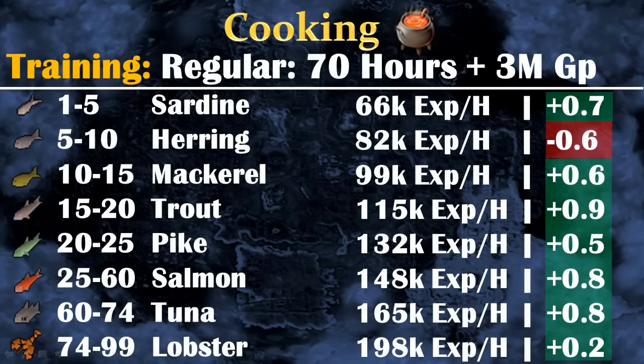Hey, it's Alan. This is my free-to-play cooking guide. In this video I'll show you two main ways to train cooking. The first one is the most popular one — cooking fish. With this series of methods you can expect to get level 99 cooking in 70 hours, and you will even make money: 3 million GP overall.